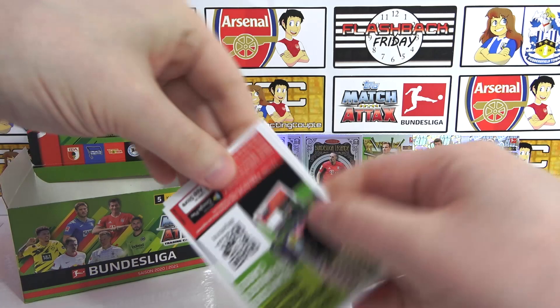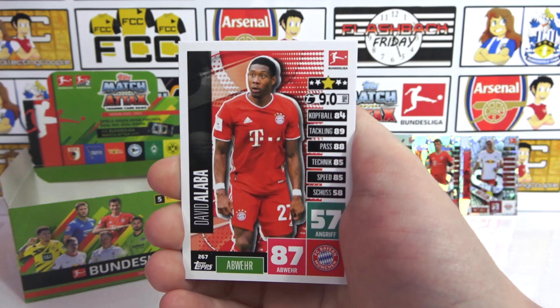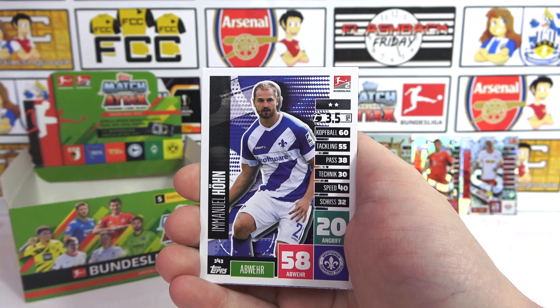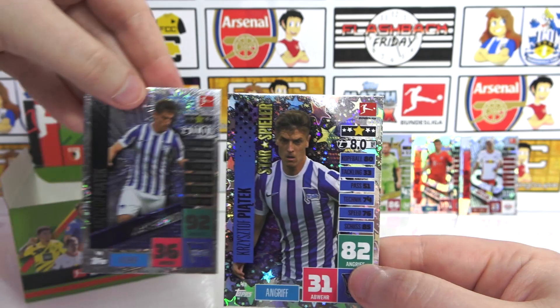We've got David Alaba — I just saw the colours. Bas Dost — your favourite player, the Bundesliga? Yeah. Jacobs, one, and a star player Piatek. We've got the match winner Piatek in the last pack and the star player in this pack — nice, awesome stuff. So how many packs have we got left? Shall I take them out? Eight-ish. Awesome stuff.